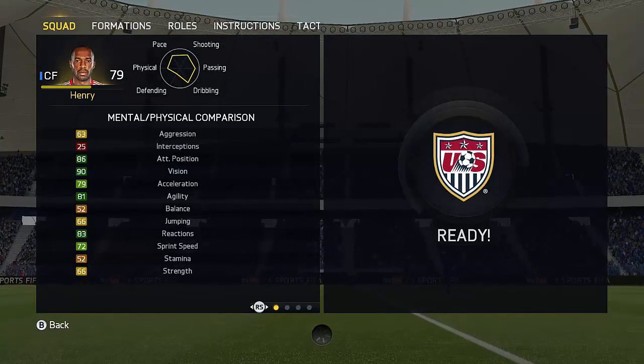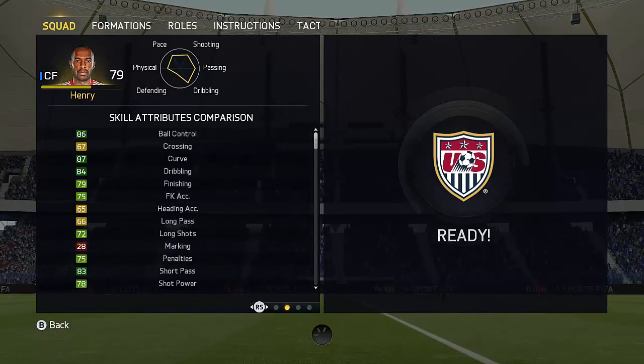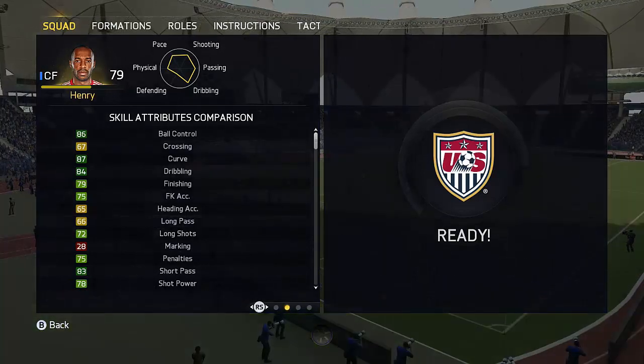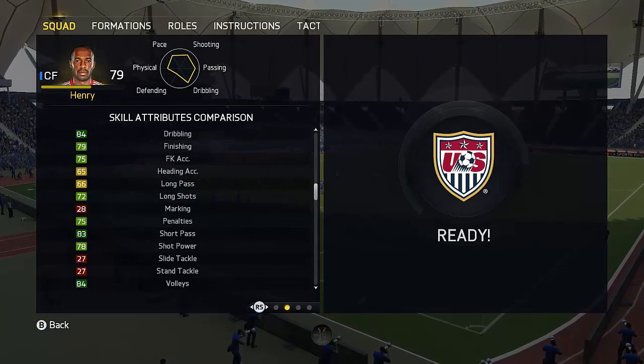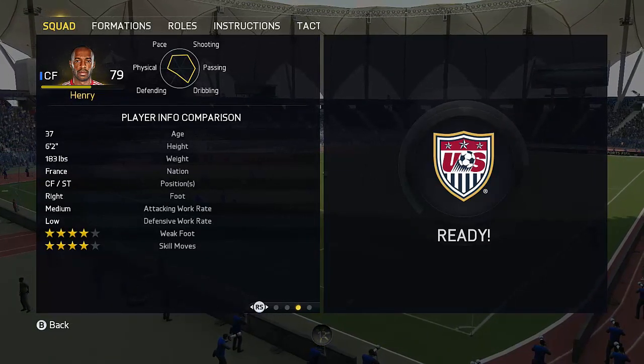Going into the in-game stats, one thing I want to pick out is his reactions — he's quite slow to react, and I don't really agree with that stat at all. Also, his finishing — it's either very good or not so great. If you're going to shoot with him, finesse, just finesse. Don't go for shot power; definitely go for the finesse because his shot power isn't that great in game.